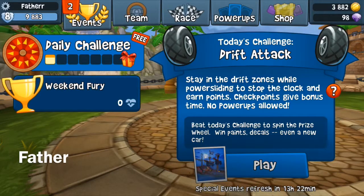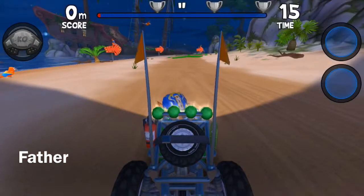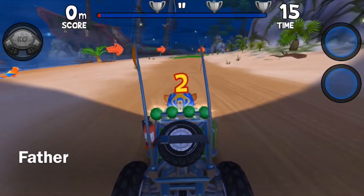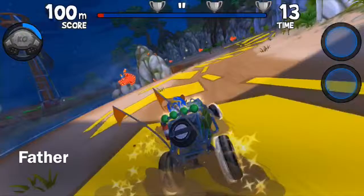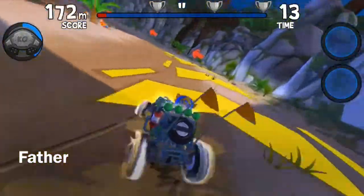Welcome back to today's daily challenge for March 11th, 2019. Today's a drift attack event at Shipwreck Reef. I'll be using El Cipo and Baja Jumper because of the flags — they're real cool, badass.